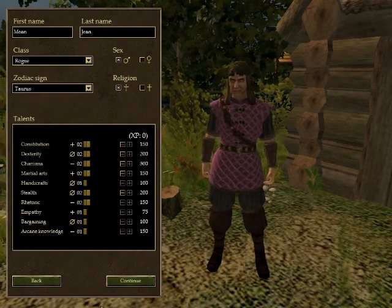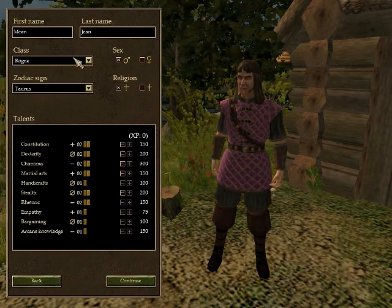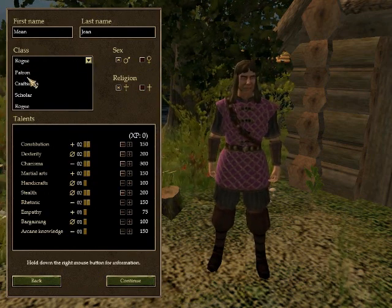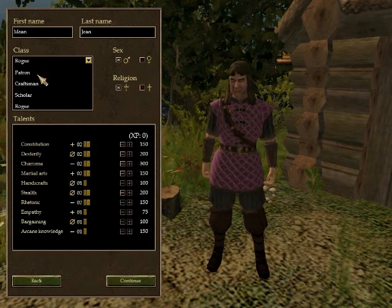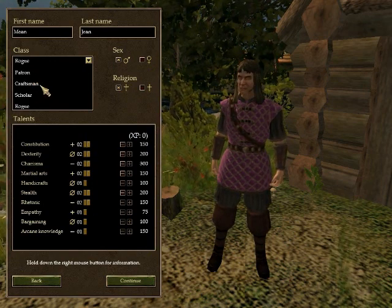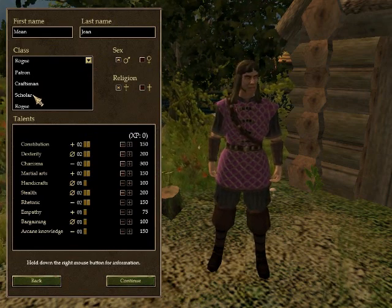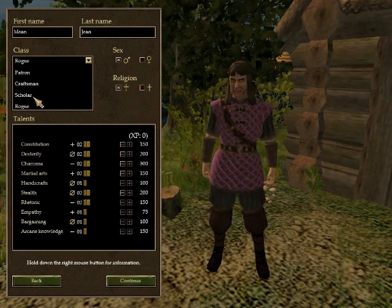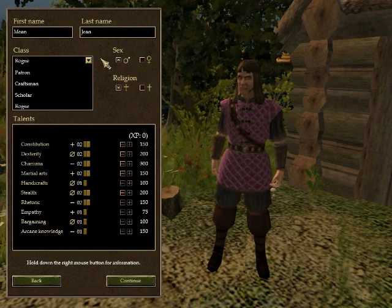I already made this guy, because this isn't the first time I'm trying to record this — just testing out my software and trying to find what's gonna work best. Mean Gene. He's a rogue. The classes are Patron, Craftsman, Scholar, and Rogue. Patrons make food and run inns. Craftsmen build weapons and other random little doodads. Scholars research stuff, run hospitals, run the churches, and run banks — which last patch was buggy; not sure if they fixed it. But we're not gonna worry about that because we're gonna be rogues. We're gonna steal from the banks.